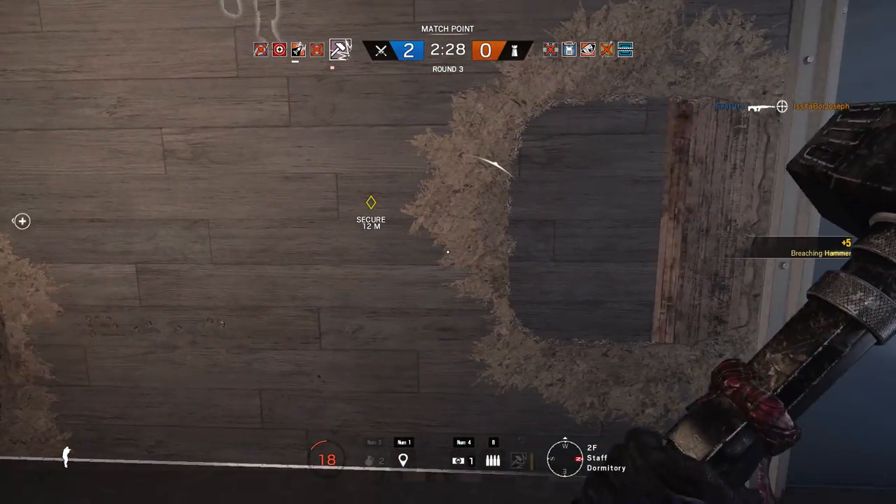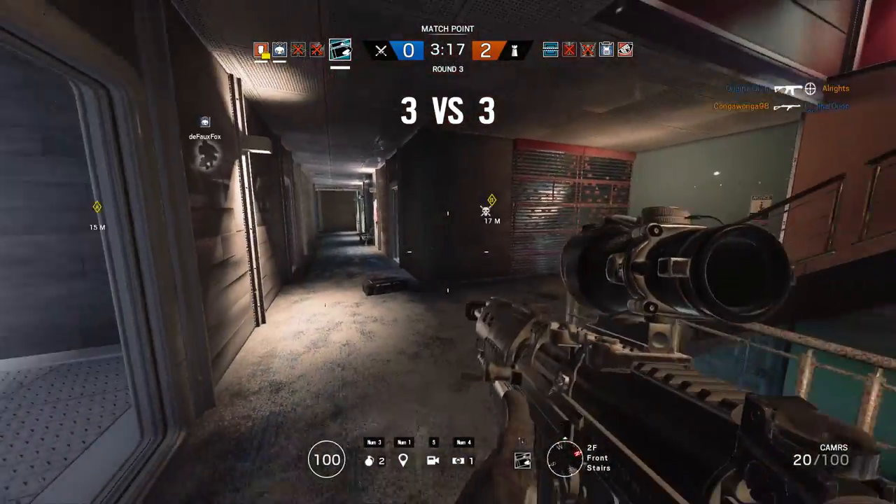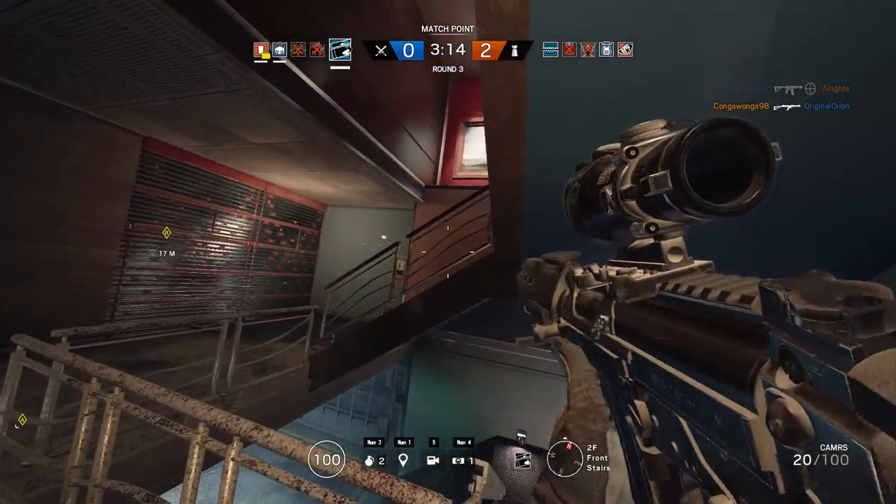Make sure you're crouching when you sledge a wall so you can just slide right through instead of having to vault over it. Buck is kind of the same idea.